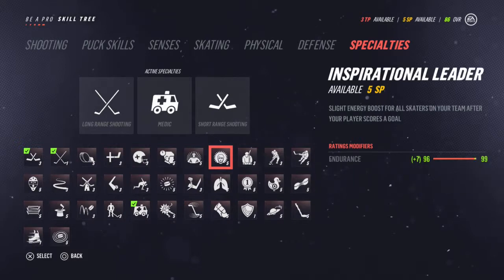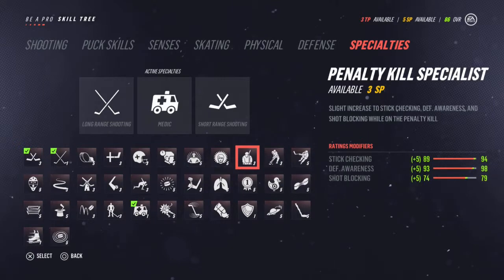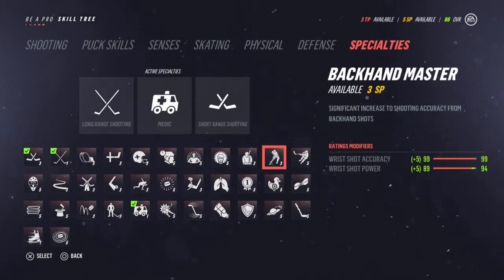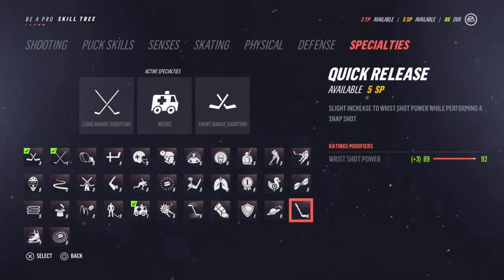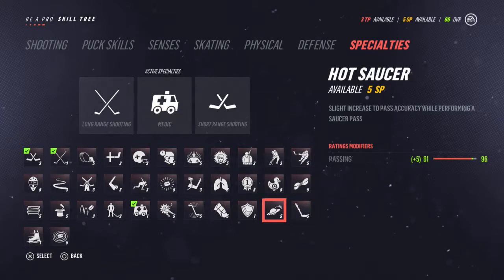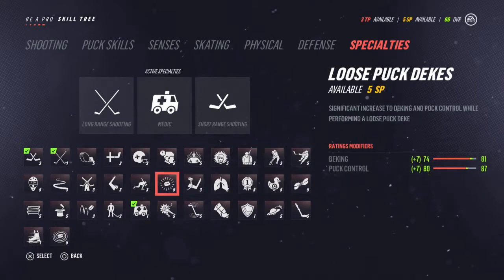Inspirational leader — that's cool. I need to look at the stats it's boosting and make sure they're not already maxed out. Like this one — it goes from 99 to 99, so that makes no sense. Quick release — that seems good. Hot saucer pass — a lot of these stats are pretty good on their own. I haven't really been paying attention.